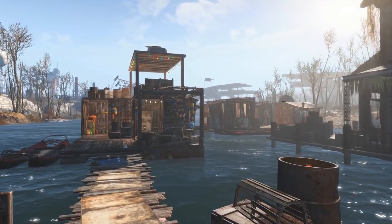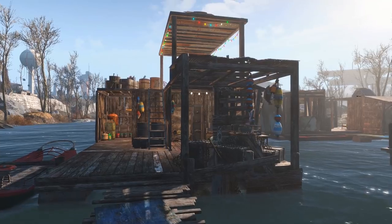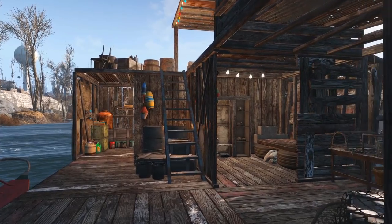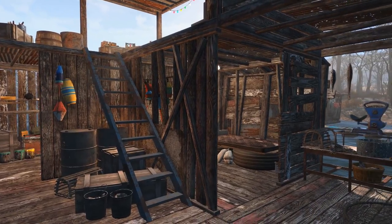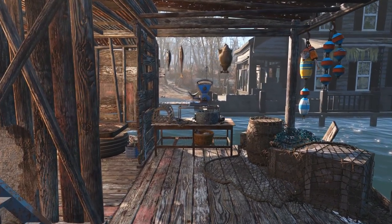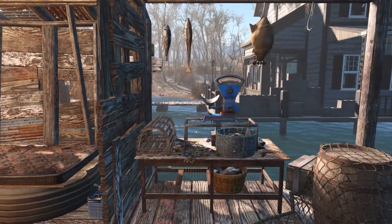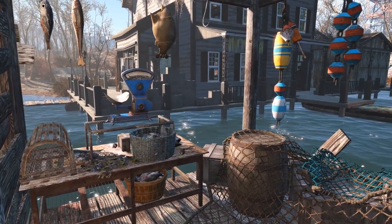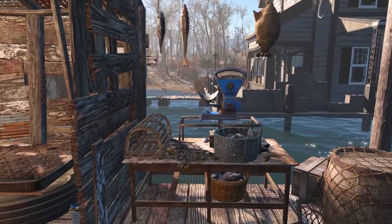Heading over to the middle dock, we have Clara's home — she is the ghoul that runs this place, came here and cleared out the blood bugs, then set it up as a trading outpost. Downstairs we have a fish processing area. Being on the water, fish are going to be plentiful here — it's another thing they're going to be able to trade across the Commonwealth. We have a little station here for weighing and drying the fish, as well as some buoys set up for the nets for roping in larger amounts of fish as well as lobsters.